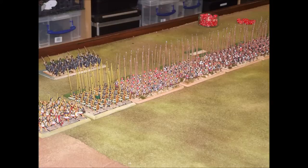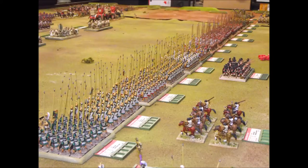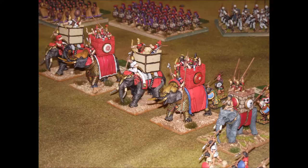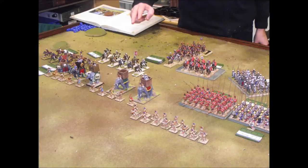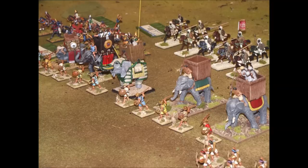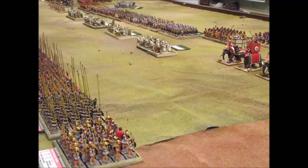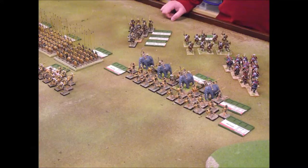Here we can see all of the initial setups with the particularly impressive phalanxes facing each other. The two flanks are already beginning to move up as quickly as they can to engage the enemy. Here we can see the Seleucid left flank moving up, getting their elephants out to the front with a little bit of cover from some skirmishers, and the Seleucid right flank doing the same, moving their elephants up with a skirmishing covering force. The right flank of Ptolemy's forces is expanding out to counter the advance of the elephants and skirmishers, and here's a quick look down the main battle line with the two forces closing in on each other.